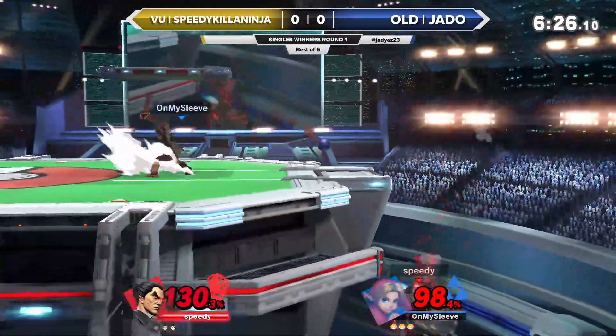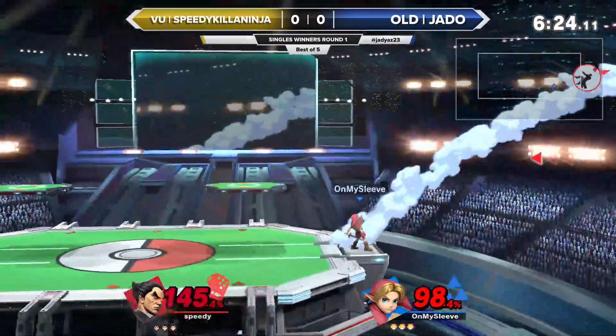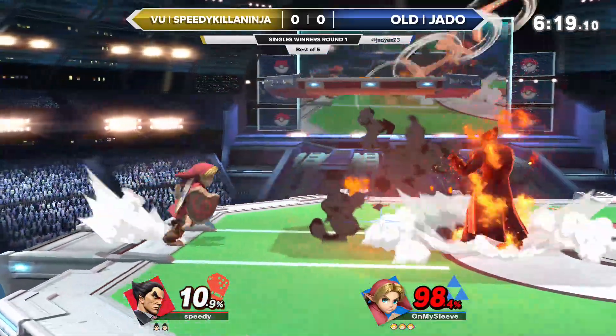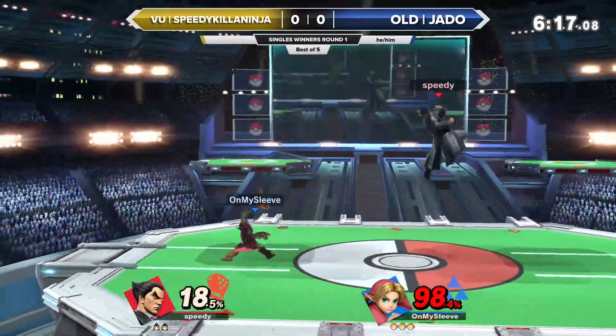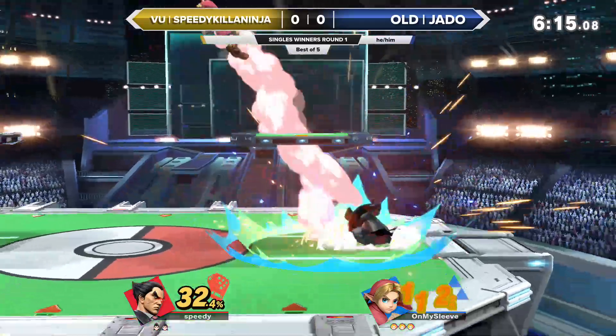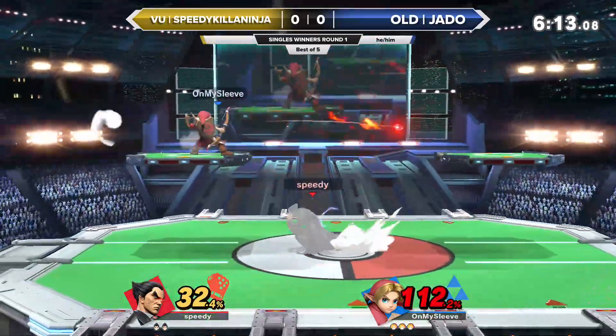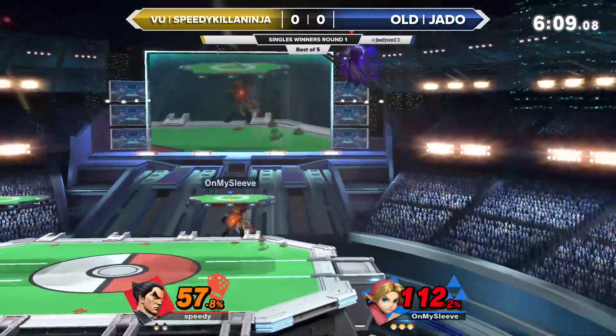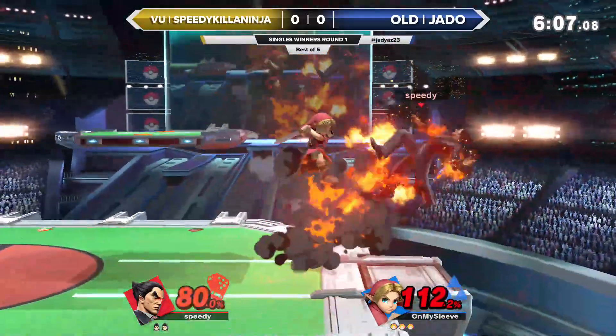Almost an early stock in favor. That ledge trapping there from Young Link — very, very good there from Jado. Able to find that stock on Kazuya. And now just using these bombs, using the boomerang again to find these openings against Kazuya. Kazuya does have a reflector too. You don't see it super often, but it might come into use if we see a lot of these bombs being reflected.